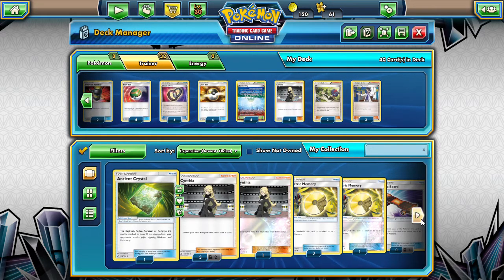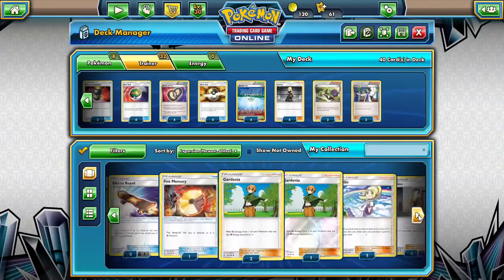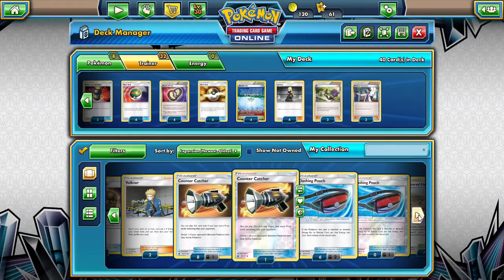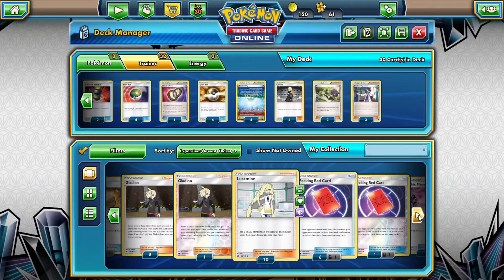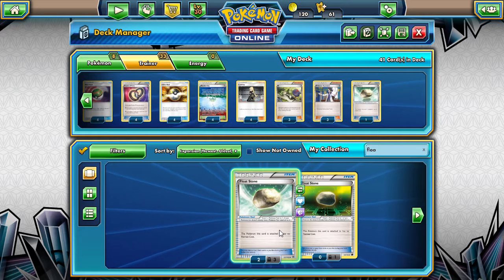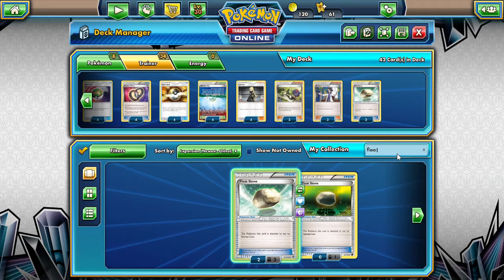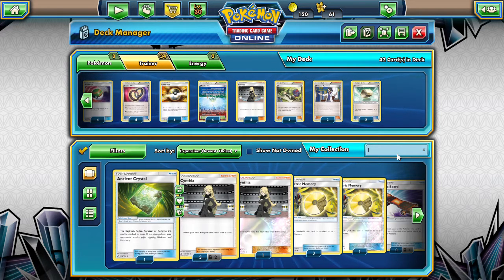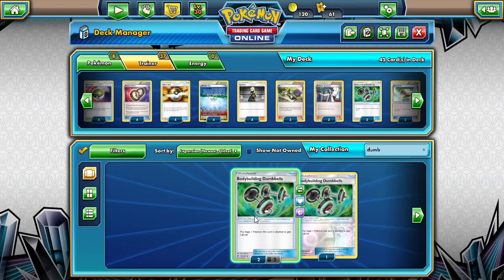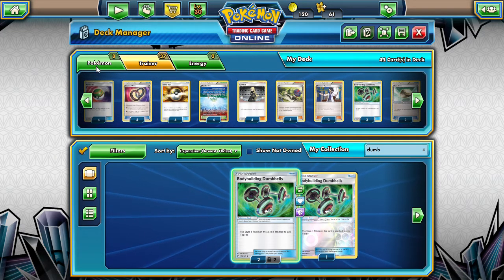The trainer selection is kind of the most difficult part of this. We have no Float Stones, no Choice Bands, and we're gonna need that damage. We're gonna have to have a second draw supporter. We'll do a couple of Float Stones in here — at least two — and then three Choice Bands, I think. Actually, I do like Dumbbells though. Let me put Dumbbells in here so we have a little more longevity. We'll put three of them in.